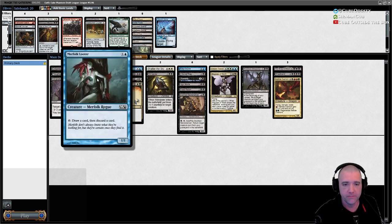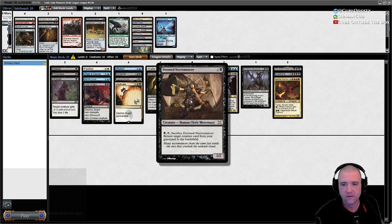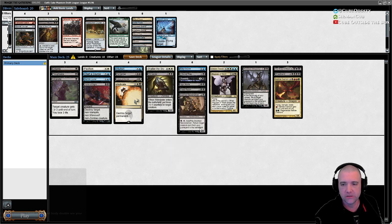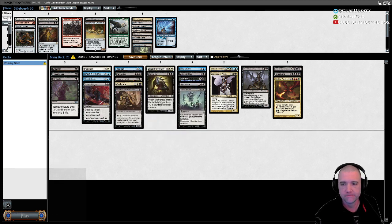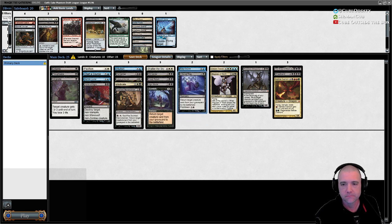We do have the looter, and I like just being able to draw and discard every turn until it gets killed. If they waste their removal on Merfolk Looter, great. Necromancer and Body Double are the weakest, but I like Necromancer because it's a three-drop — it's a creature, it's a body. I can technically do any of these on turn four.